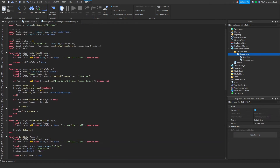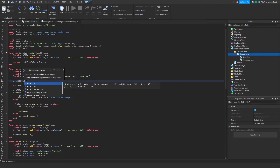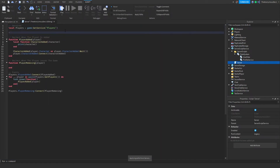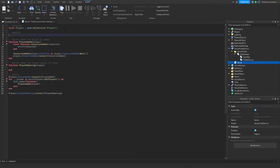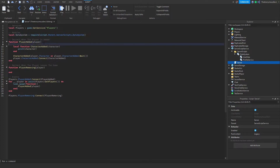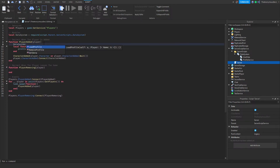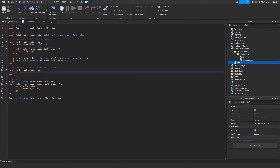Let's give this a quick test. We're going to print the player's profile. Go into your server script and require the data system: 'local DataSystem = require(script.Parent.ServerScripts.DataSystem)'. Inside the PlayerAdded function, call 'DataSystem.loadProfile(player)', and inside PlayerRemoving, call 'DataSystem.removeProfile(player)'.